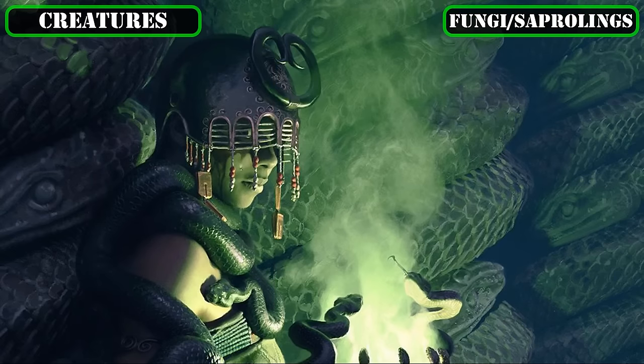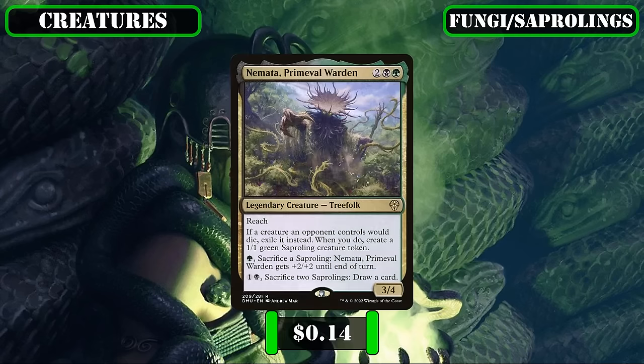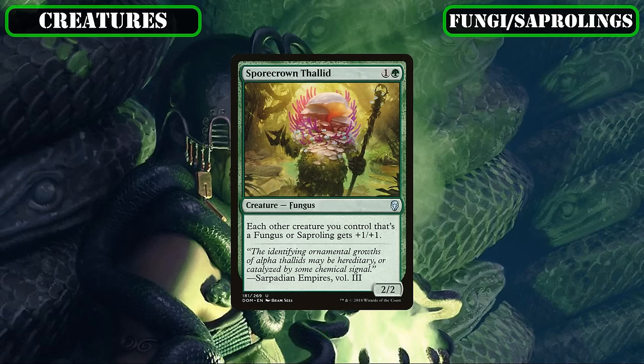Reaching the end of our creature base, we add creatures that are or produce fungus and/or saproling tokens to build up board presence and our commander's stat block. Michaeloth's devour 2 can convert all our fungus tokens into stats while proccing all our on-death damage effects, and if it survives a full rotation, passively produces double the tokens' worth of saprolings each turn to empower our commander even faster. Nemata Primeval Warden passively creates saprolings as opponents' creatures die, serves as graveyard hate by exiling those creatures, and lets us turn saprolings into draw. Sporecrowned Thallid functions as a fungus and saproling lord to turn our wide board of fungi into 2/2s, giving the Mycotirant a +2/+2 stat bump for even more damage.